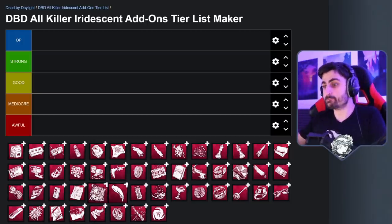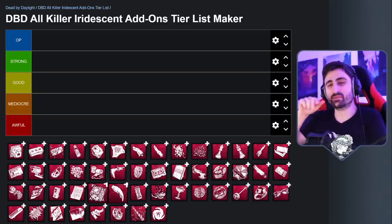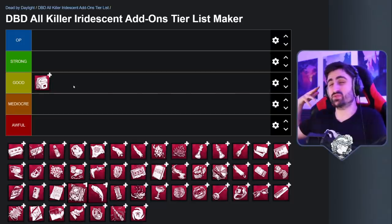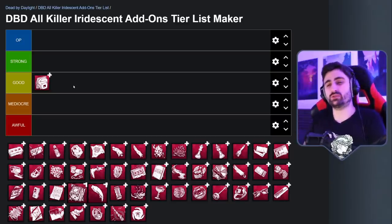We're going to be using tiermaker.com, and we're going to start right now with the Apex Muffler for the Hillbilly — an add-on that basically makes it so that your terror radius is the only distance from where a survivor can hear your chainsaw. If your terror radius is smaller or gone, your chainsaw is completely silent. This add-on goes really well with perks and other add-ons that make your terror radius smaller, and it's actually quite good. Unfortunately, it doesn't help your chainsaw be any faster or charge up quicker, so it only really helps in catching survivors a little off guard. If you happen to be on a map that's hardly difficult to play, it doesn't really do a whole lot.